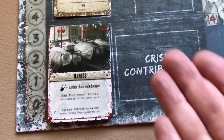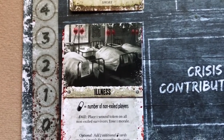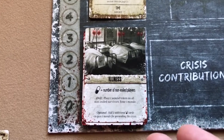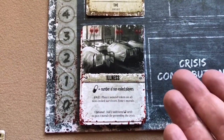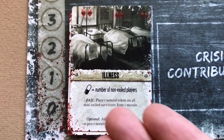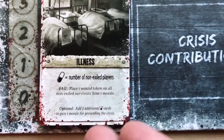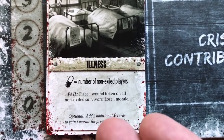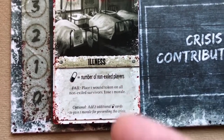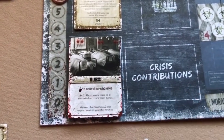The crisis is averted if players contribute medicine cards equal to the number of non-exiled players — currently three. In the colony phase's resolve crisis step, if you don't have enough matching cards, you fail: place one wound token on all non-exiled survivors and the colony loses one morale. If players contribute more than needed, you gain a morale. At the start of each round, reveal a new crisis card.